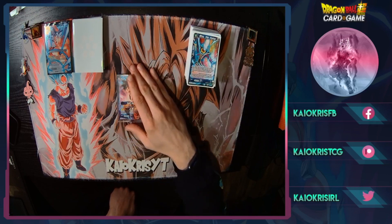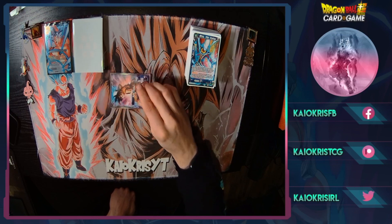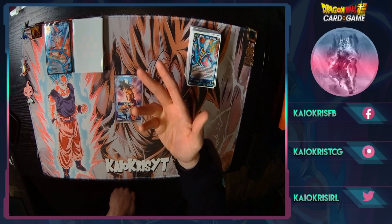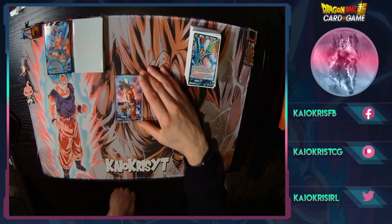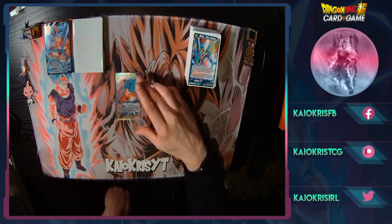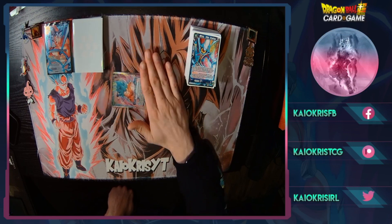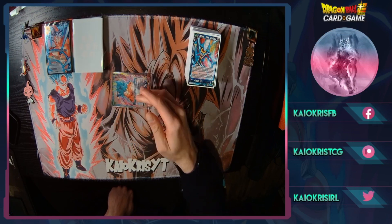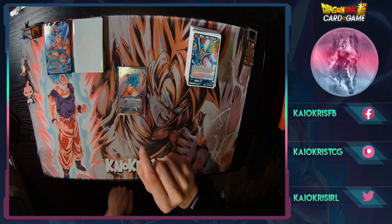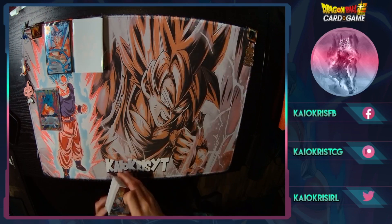For you guys that don't know what this leader does: on attack, you draw and gain 1K power for every card in your energy. You can awaken at three life or if you have four or more energy. Then you draw, restand one, and put a god card from your drop to your energy. On the awakened side you have crit and double strike: if you have more than seven energy you get crit when you swing, if you have more than five energy you get double strike, and you get 1K for every card in your normal energy area.